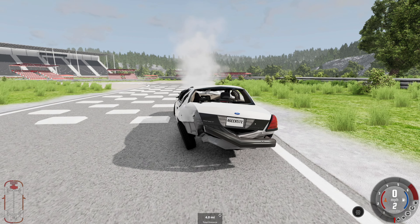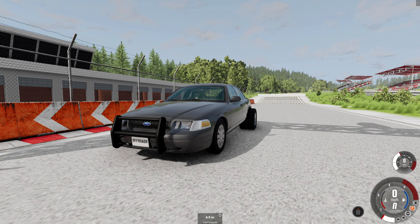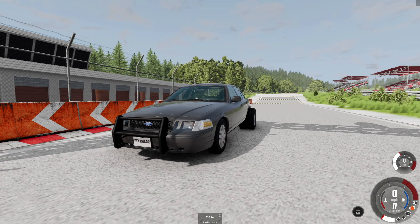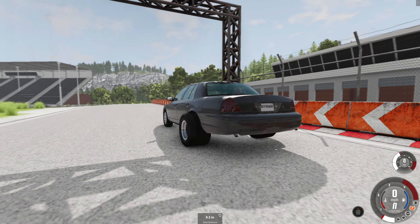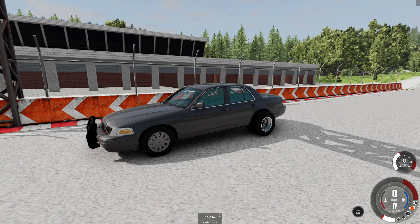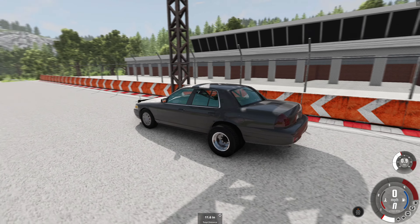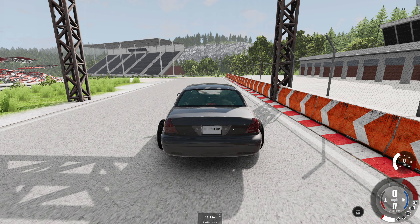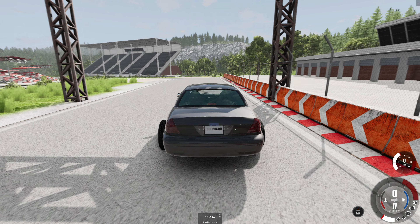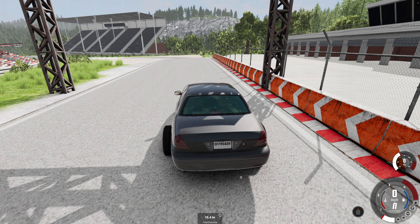I'm going to go ahead and do the off-road Vic next, and save the drag Vic for last. Here we have the off-road spec Vic — which is ridiculous. The front suspension is levered on it, which is kind of interesting, and it has those big dually rims. It has a 4.5-liter turbo diesel V8. It has a roll cage — a custom one I did for a video a while back. Other than that it's the basic off-road Vic.